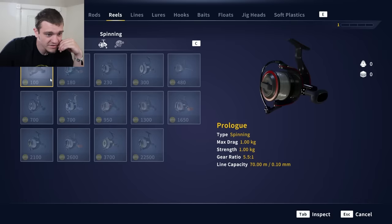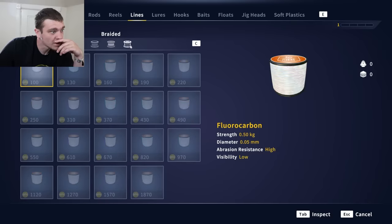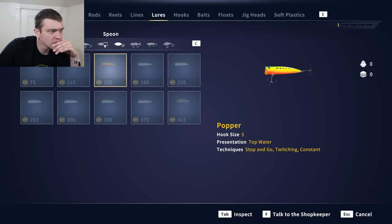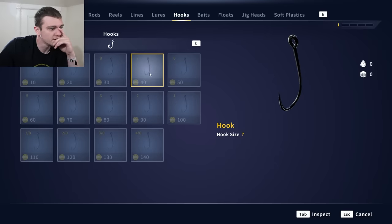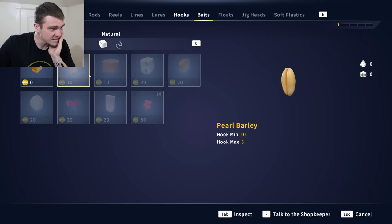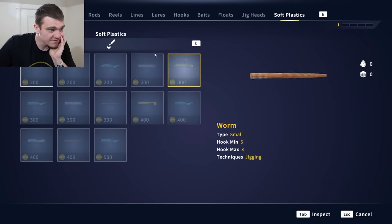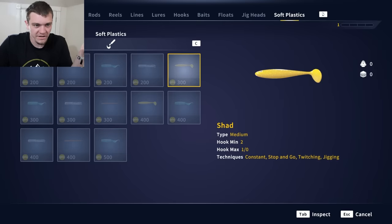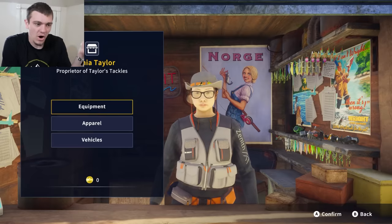There's a hunk of junk - I don't want that, but that one looks pretty good. Bunch of different colors of lines, probably different fluorocarbon and braid. Here's spinner baits, poppers, frogs, swim baits, spoons, jerk baits, crank baits - oh my goodness! Different size hooks. We have live baits and natural baits, different floats, jig heads, soft plastics. Long story short I don't have any money to buy stuff.